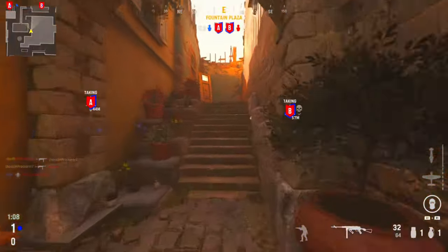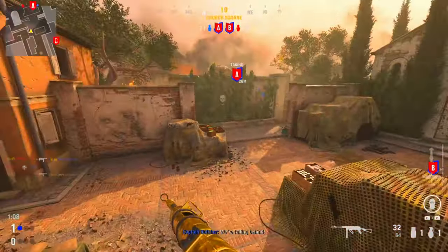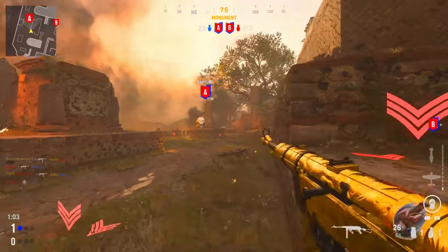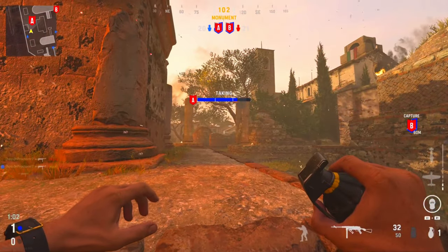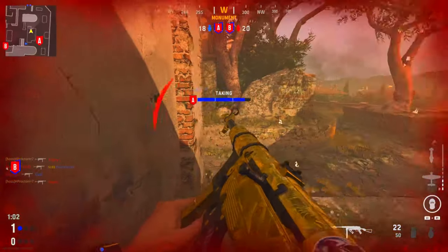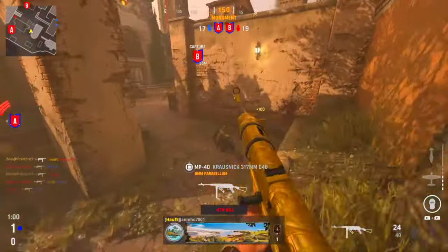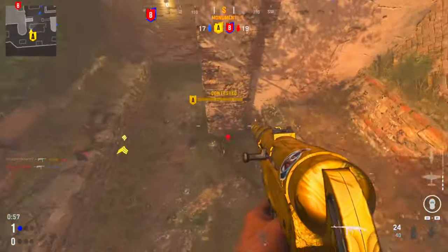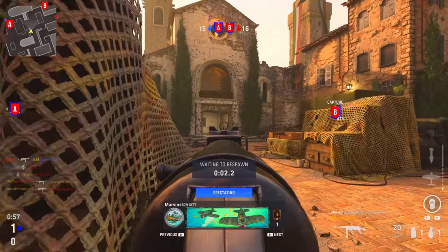Welcome back to the channel. Today we've got another episode of our best pro player spots in Vanguard. Part one got such a good response that I thought we'd make a part two. We've got some nice jump spots today, some lines of sight, and a couple of sneaky grenade spots. It's a little shorter one but we'll see as the CDL progresses and hopefully we see some more crazy spots to share.